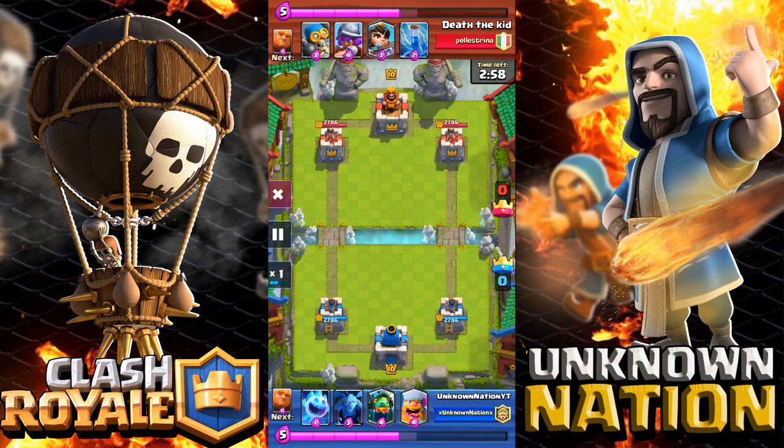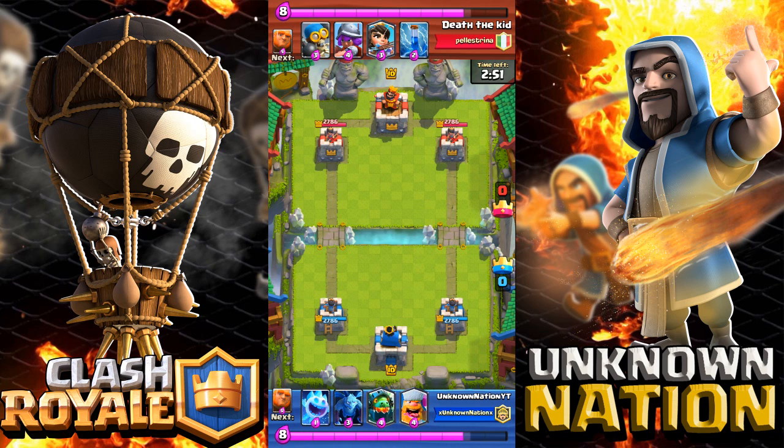After many hours experimenting, I noticed the Inferno Dragon is very effective if it has a tank in front of it. I would use a Lava Hound but I don't have it — I feel the Lava Hound is probably the best tank to accompany the Inferno Dragon.